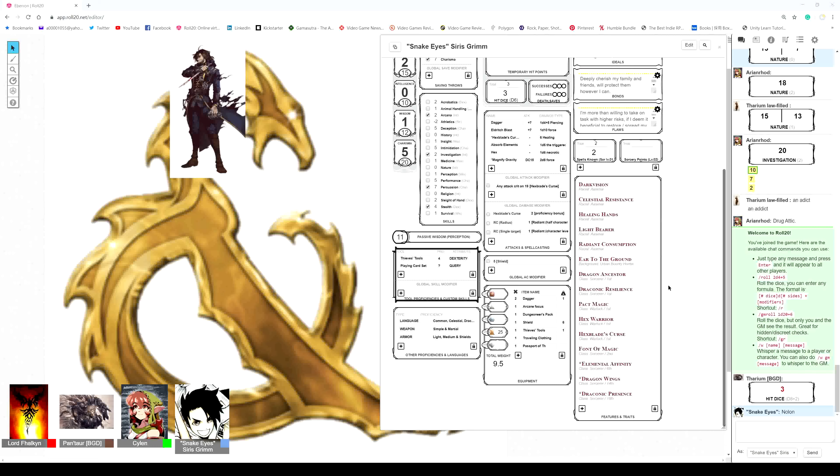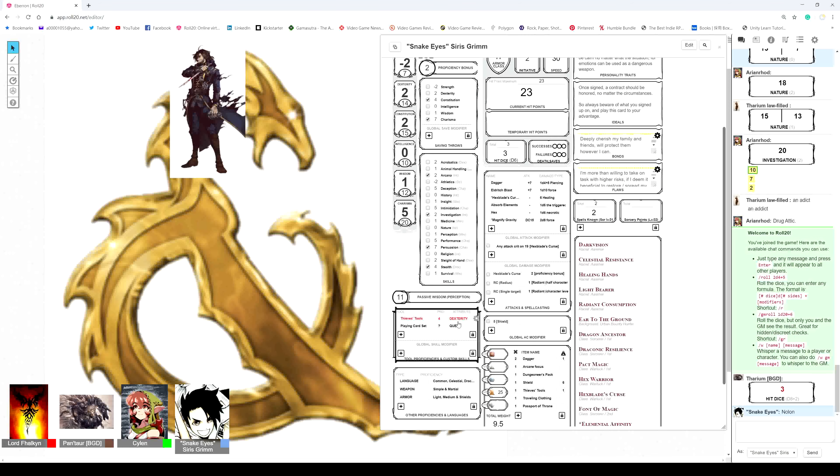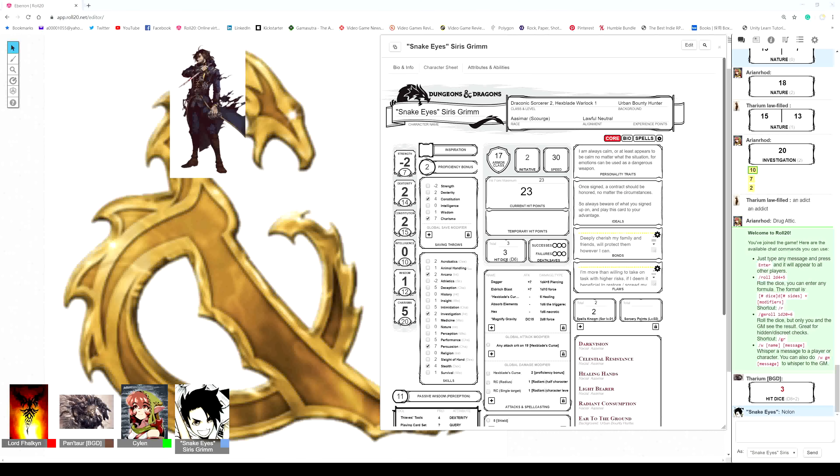As Cyrus climbs into his wagon in the caravan, we go to the depths of the Eldeen Reaches. Ariana, you have been called before the great druid — the sentient tree that leads the Wardens of the Wood. You're standing before this massive pine tree, and you can see in the bark a face — an elderly, sagacious face.